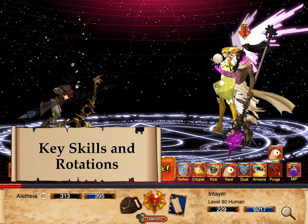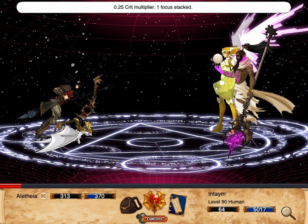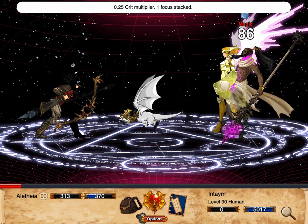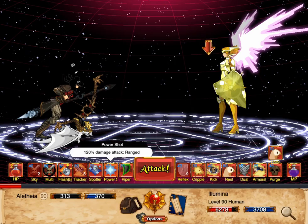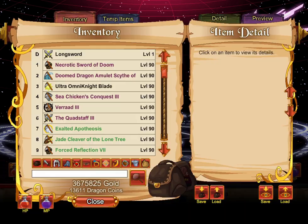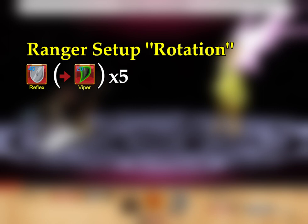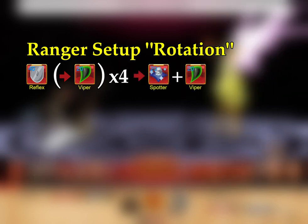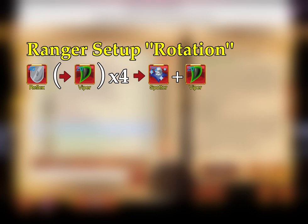The key to effective Ranger gameplay is to maximize your double turn uptime and use your defensive skills when necessary. Because Ranger takes a long time to ramp up, you shouldn't use it for normal questing. Generally for bosses, you should open up with Quick Reflexes followed by 5 Viper Shots to build 5 focus while stacking a DOT on the enemy. For slightly more damage, you can set up 4 Viper Shots, then use Spotter's Shot before using the 5th Viper Shot.